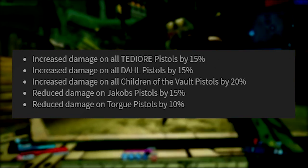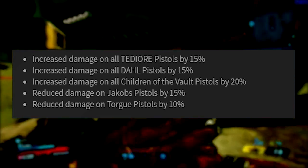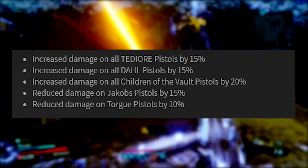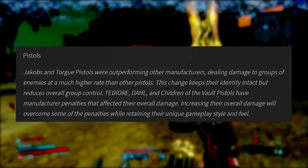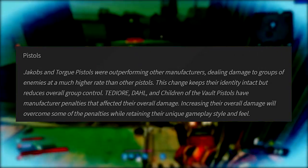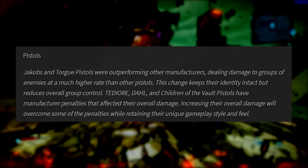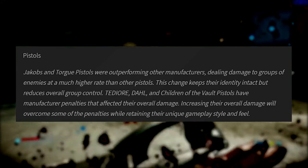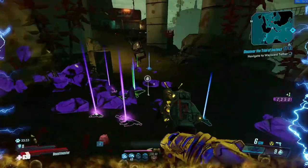Jacobs pistol damage has been decreased by 15% and Torgue pistols by 10%, making Torgue a lot weaker especially after last week's nerfs. Jacobs pistols are a little weaker too, but stuff like the Flood or the Companion should still be pretty strong. Gearbox explained that Jacobs and Torgue pistols were outperforming other manufacturers at group damage, while Tediore, Dahl, and COV had manufacturer penalties that overly affected their damage output. The buffs overcome some of those penalties while retaining their unique gameplay style.